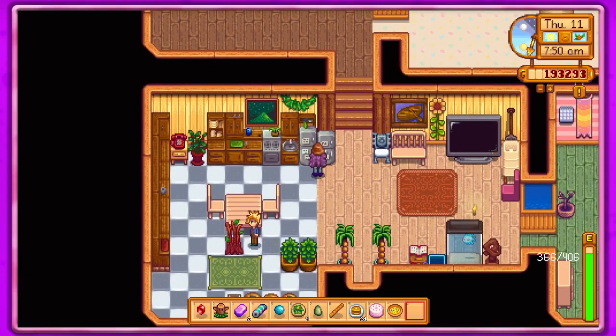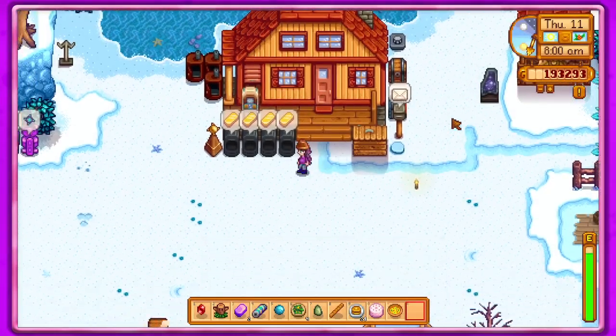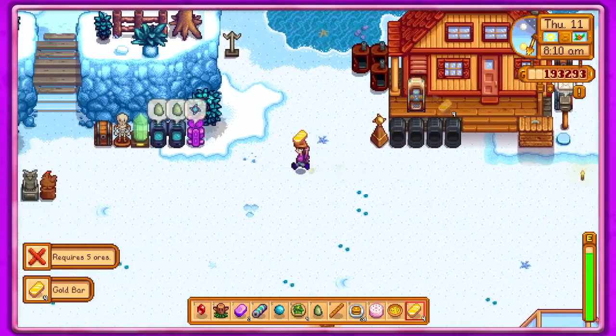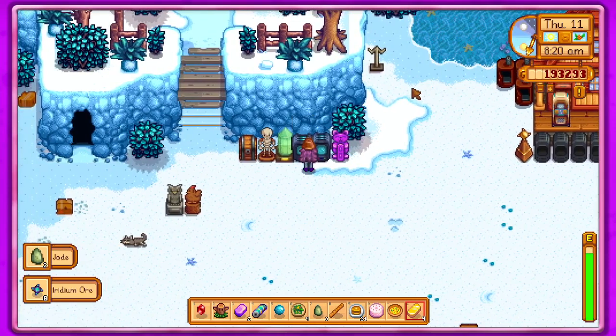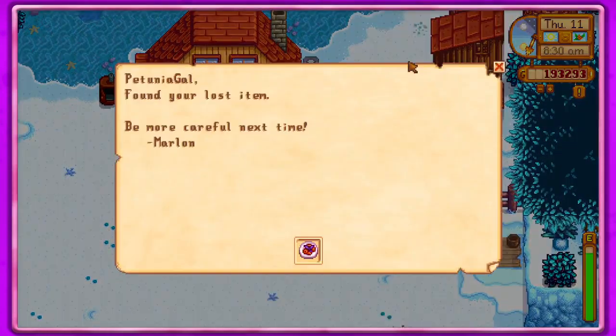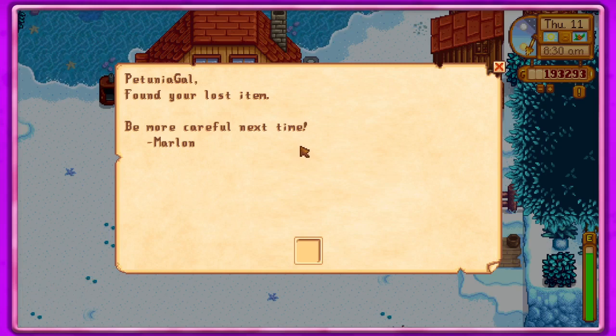I looked online a little bit to find some stuff. There's a shrine at Ginger Island that has four pedestals. There are things called gem birds that spawn during rainy days on Ginger Island in random locations, and if you put the gems they show you on the pedestals, you can unlock something.